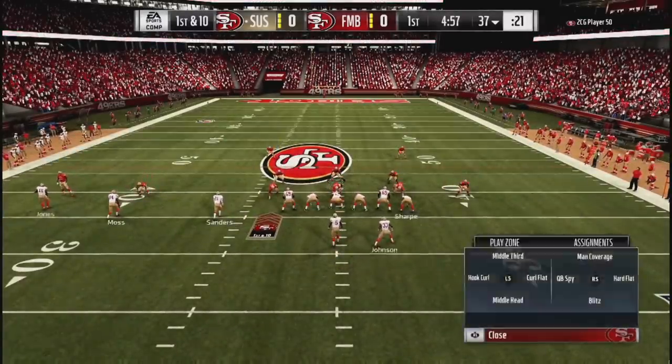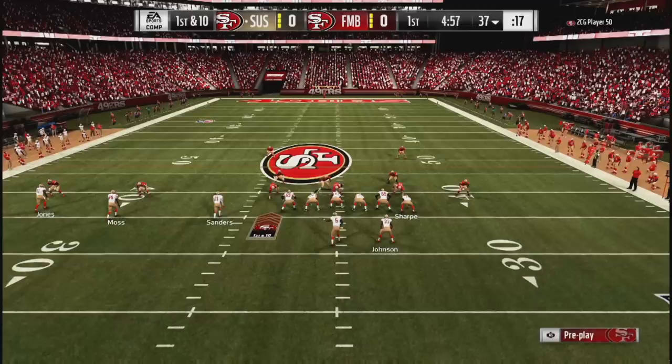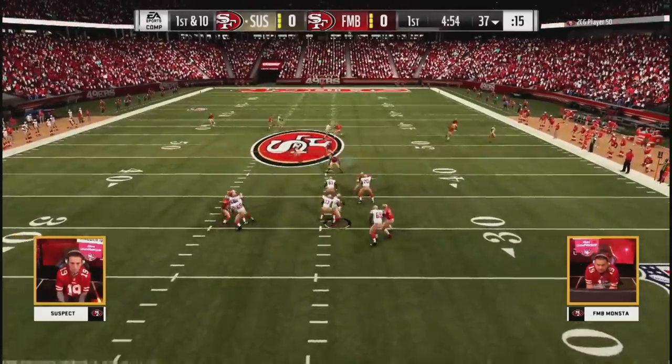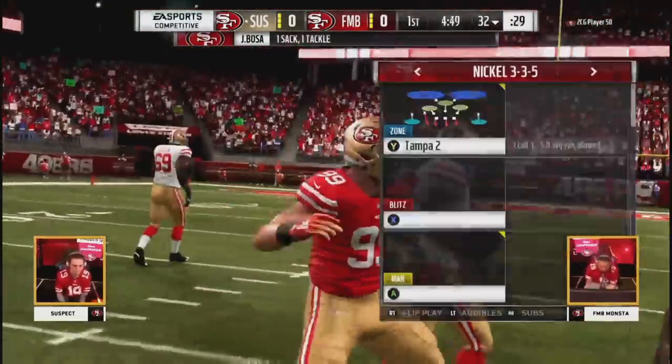First and ten. Audible set, substitution set — that depth chart is where it is. And Donovan McNabb will start it off here for Suspect. In the pocket and can't get away. It's an early sack — big block shift there.